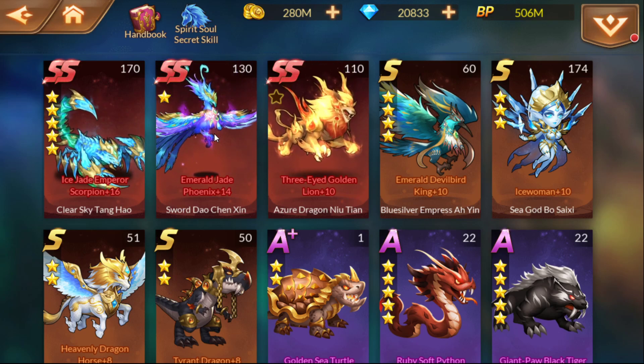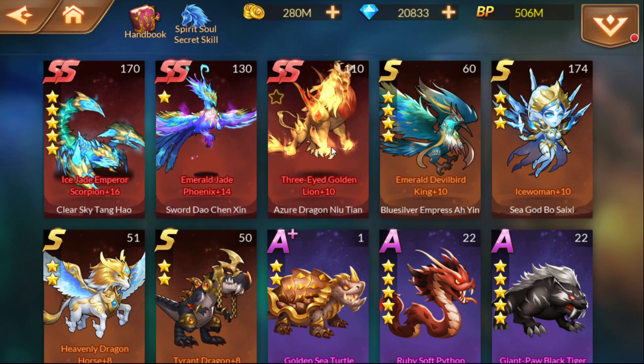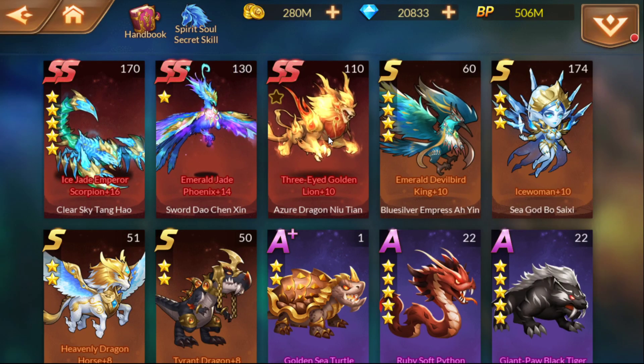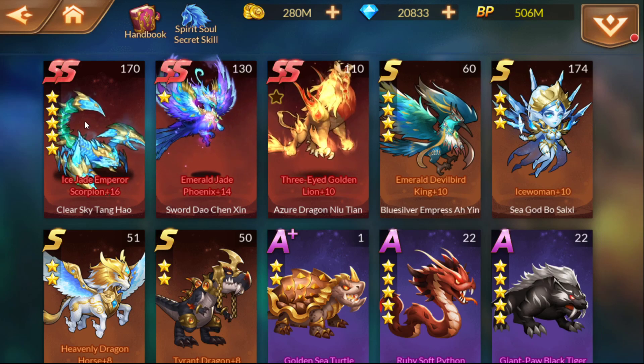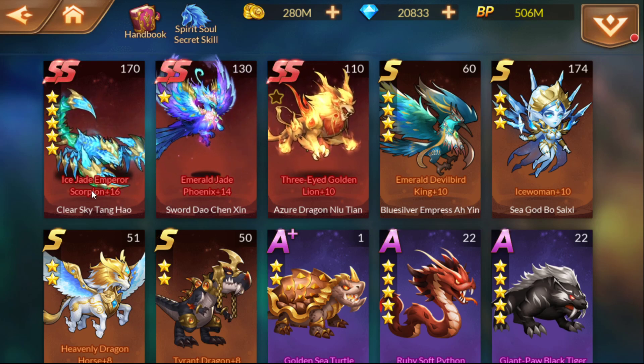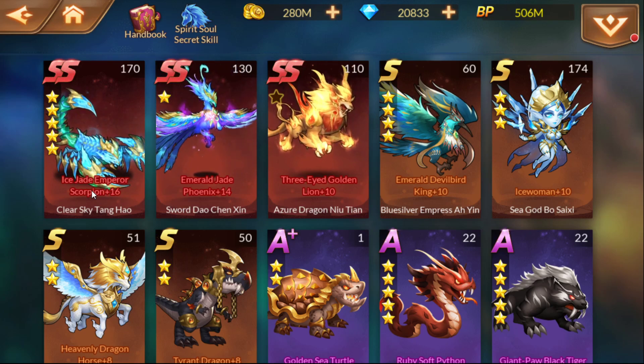You only need two spirit souls at this point. You will not be able to utilize the third one in a team format until way down the line, because you've got to complete the constellation completely — including the unicorn — all the way before that third slot opens up. So that's going to be a long time in the future. Two will suffice — I use the Scorpion and the Phoenix, with the ice jade and the emerald jade.